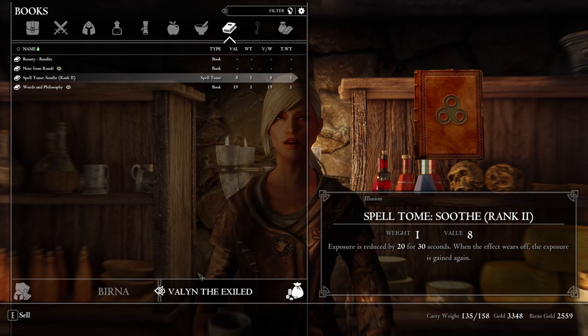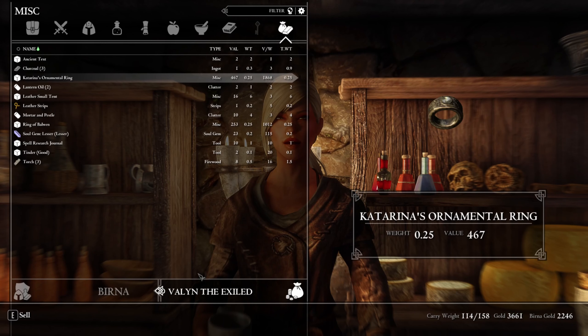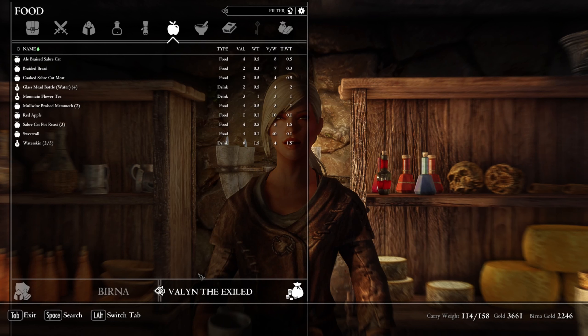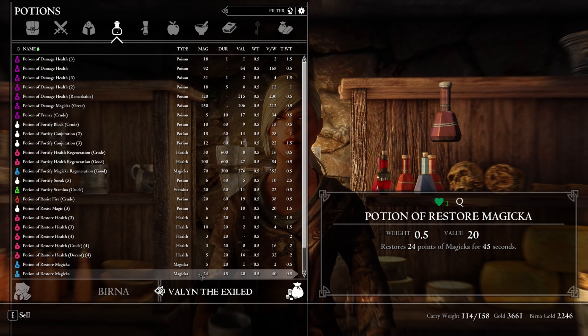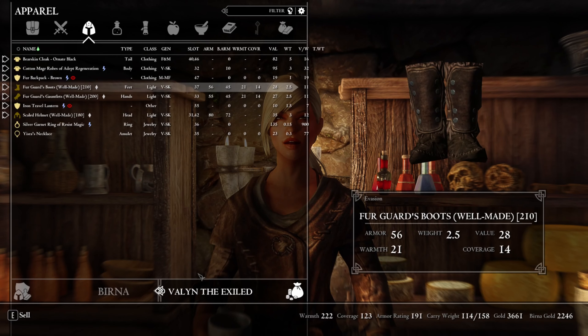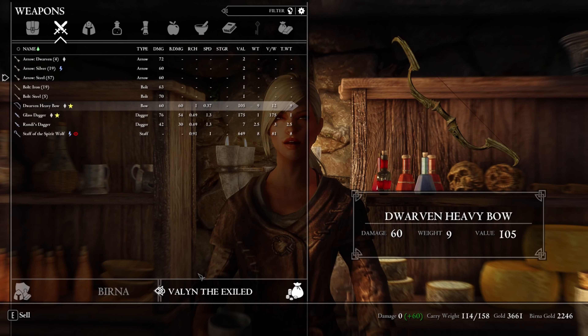We got a spell tome — Soothe Rank 2 — which we found last episode. Exposure is reduced by 20 for 30 seconds, pretty nice. We've got a few malachite ingots to sell, a bunch of ingredients, good on food, a couple of scrolls, pretty good on potions although low on stamina potions. We have a ring of resist magic — let's just equip that.